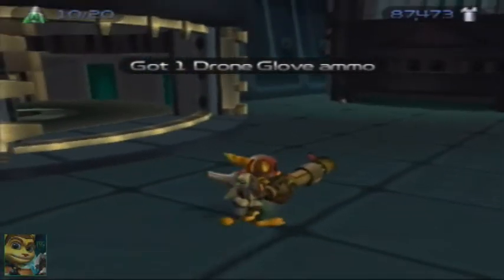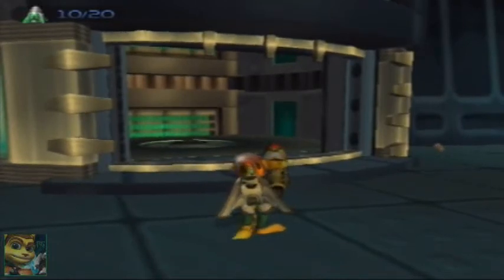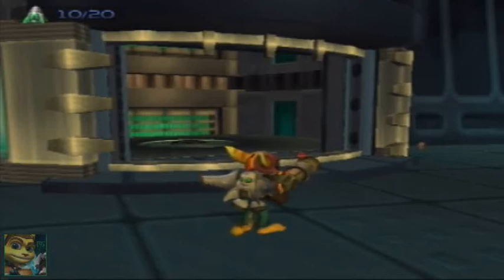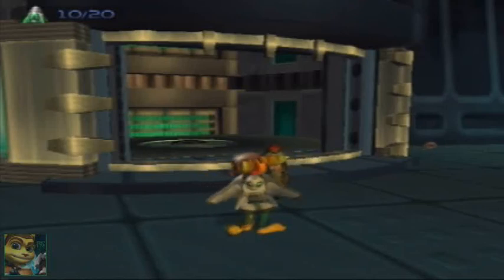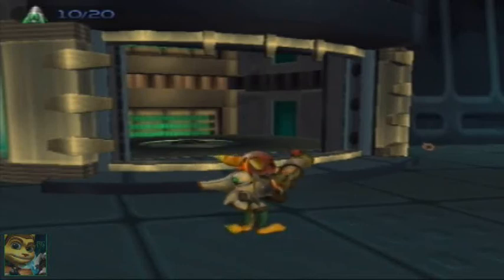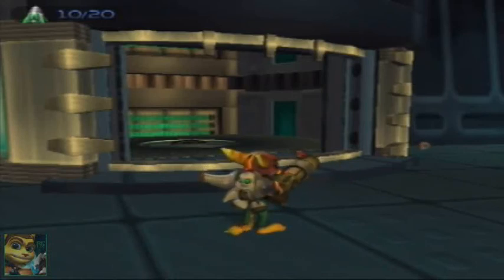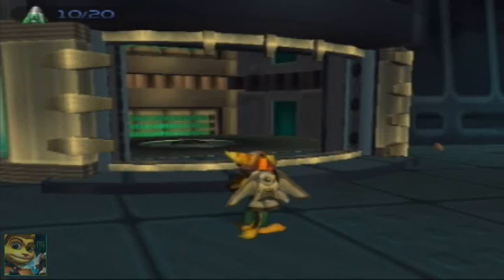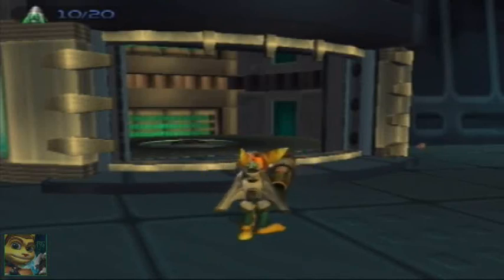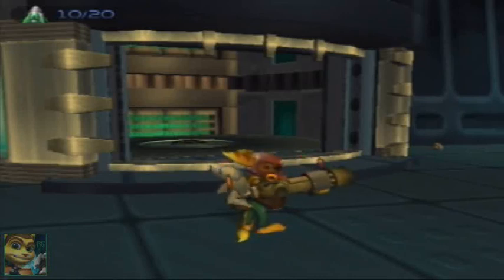So we're done with this planet — both gold bolts and skill points collected. I'm gonna stop right here because right after this we're gonna have a lot of cutscenes and a boss, so I'll leave those things for the next episode. There's also a new thing I should show you that has to do with the gold bolts we've been collecting — we're two thirds of the way through the game and we're finally gonna find out what the gold bolts actually do. I'll see you guys next week for the next episode of Let's Play Ratchet and Clank — bye bye!